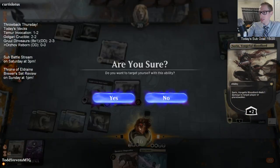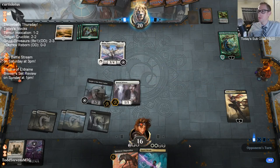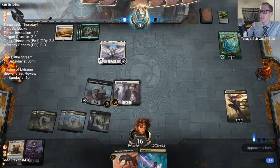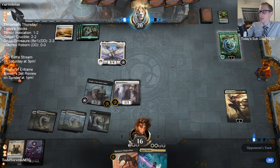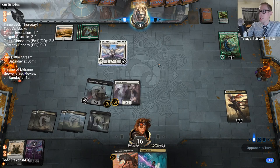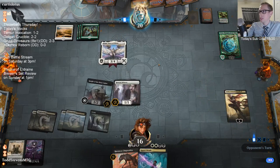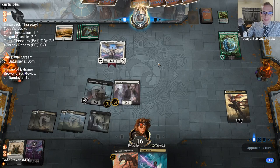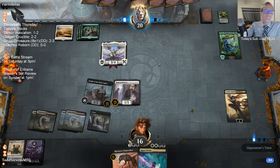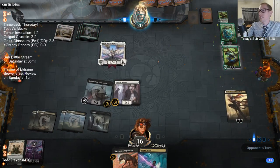I guess I'll ping one to myself. Thankfully we gain a life so it's not a big deal. I was going to take out the one with the Knight and take out the other one with Sorin. I definitely need to get Arcbond Ranger out of here. Maybe I should have killed the Champion of the Wild. Yeah, it's been one of those knights. Oh - they have another Arcbond Ranger.